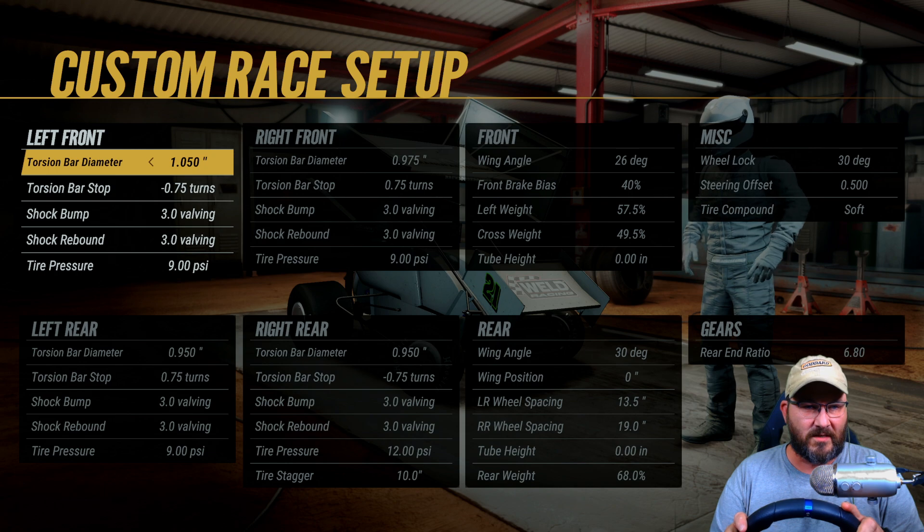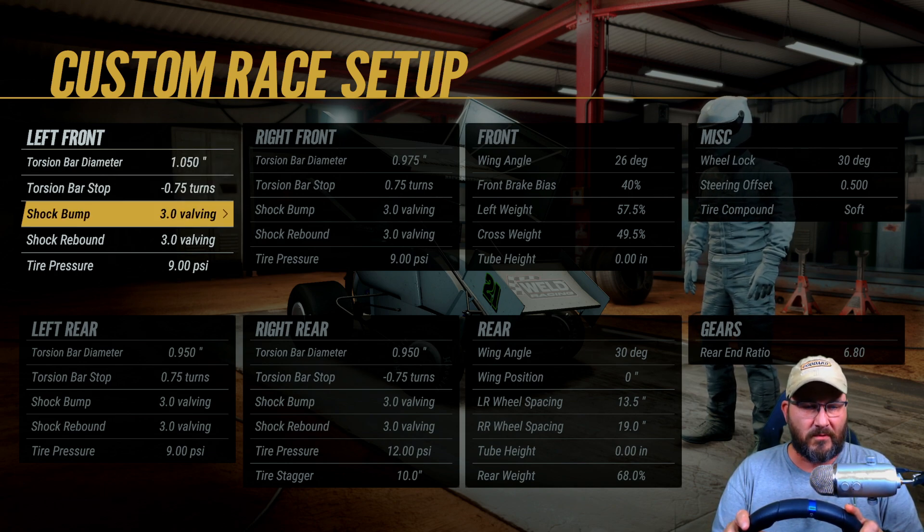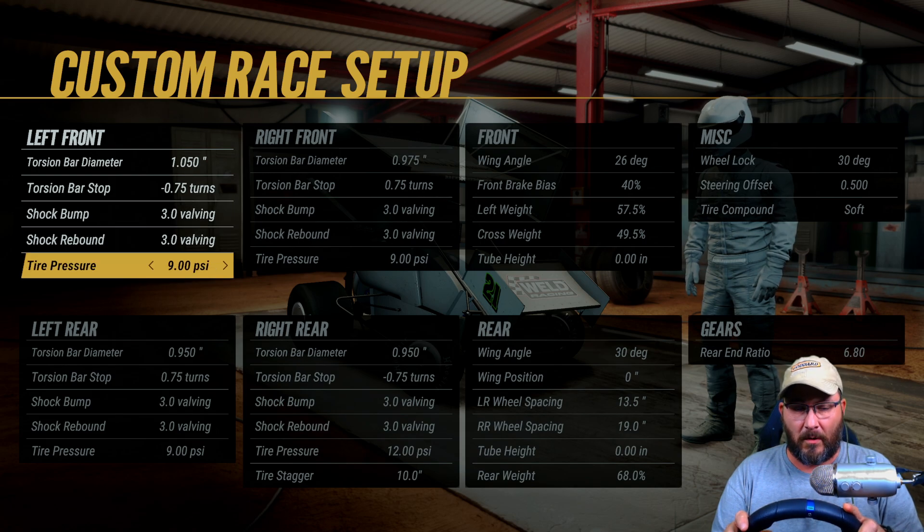On the left front, we've got a 1.050 inch torsion bar diameter. Torsion bar stops negative 0.75 turns. Shock bumps 3.0. Shock rebounds 3.0. Tire pressure is at 9.